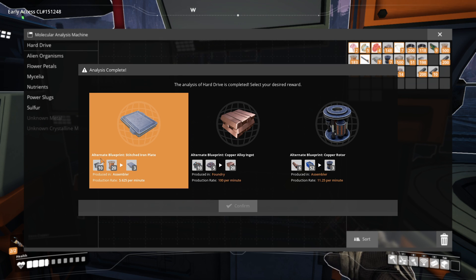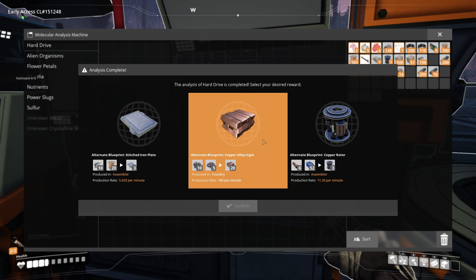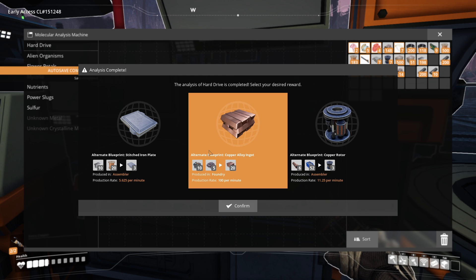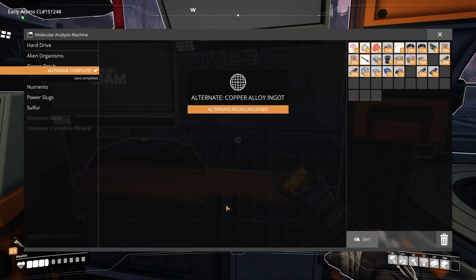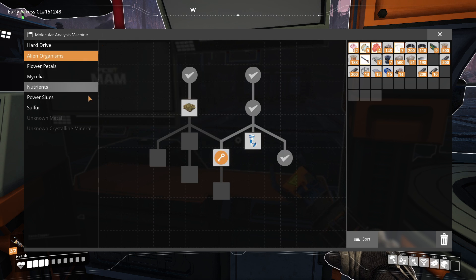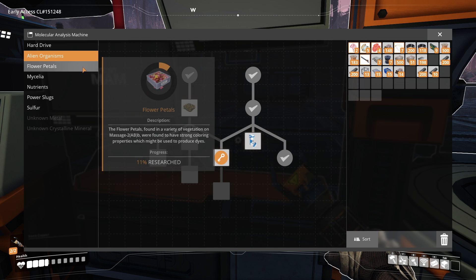After much deliberation, both are good recipes. This is the more late-game recipe, and this is a good all-round recipe. I'm going with this one for now because even though we don't have a foundry to make those things - as it said, we needed a foundry for it - we may as well get it and eventually use it.